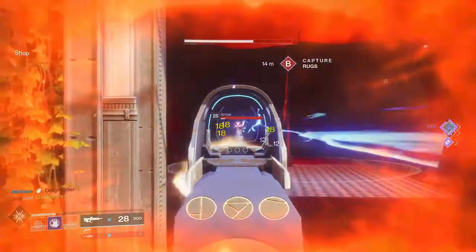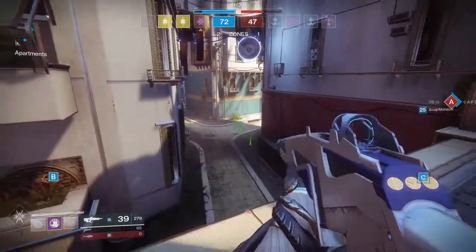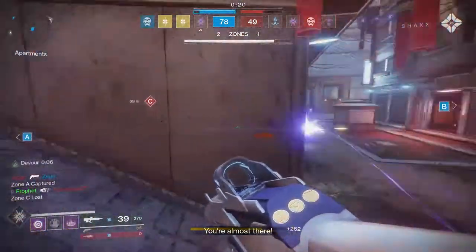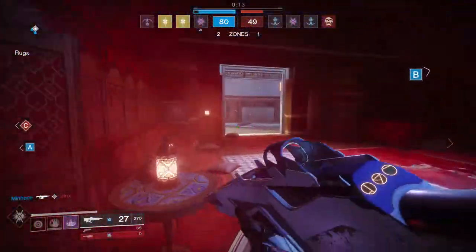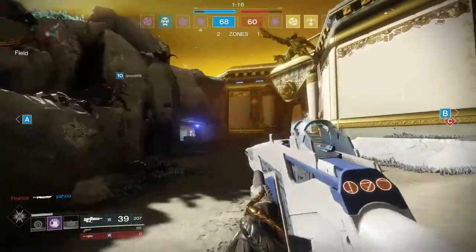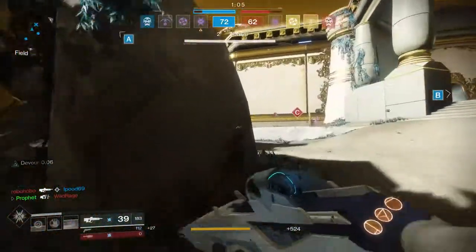In PvP, that's where this weapon really shines. It's able to absolutely melt people across most ranges with four to five bursts, and with how fast the rate of fire is, you'll be sending so much DPS downrange that you'll melt people's shields down and out-gun most opponents. It excels at medium distance where you can out-DPS most weapons, and it really only falls off at long range where scout rifles will completely out-DPS you. But outside of that, this weapon just dominates the crucible.